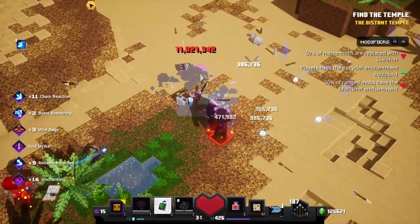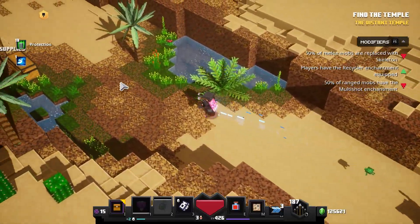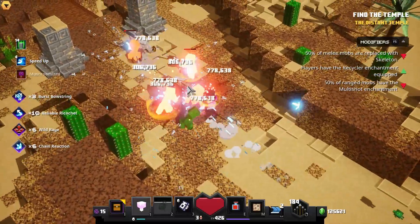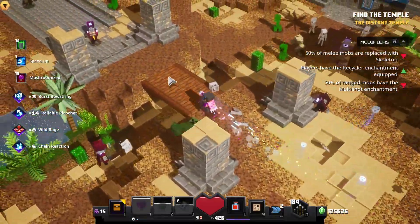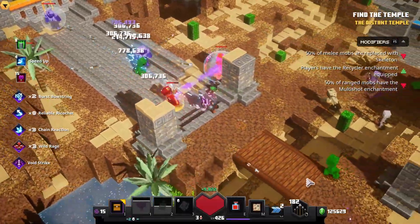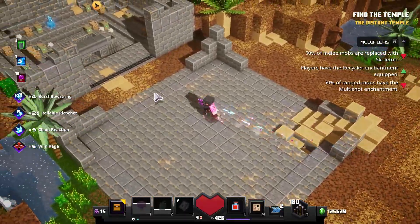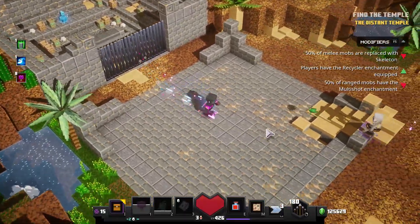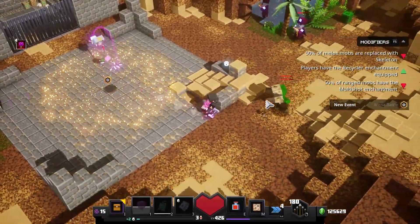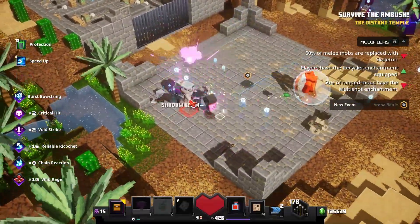I'll be dropping the Wither Armor in the Discord channel for those who want it, so make sure you ask. I'm not going to be there all day dropping it - sometimes people message me all day and I can't stay on Discord all the time. But just give me a message and if I'm available I'll make sure to drop you this Wither Armor. It's absolutely insane for this kind of build that combines benefits from many types of builds I created this week. Until the next one, thanks for watching everyone, cheers, bye!